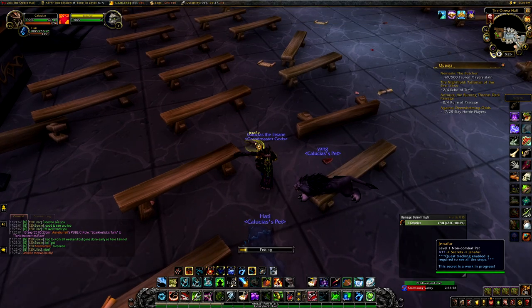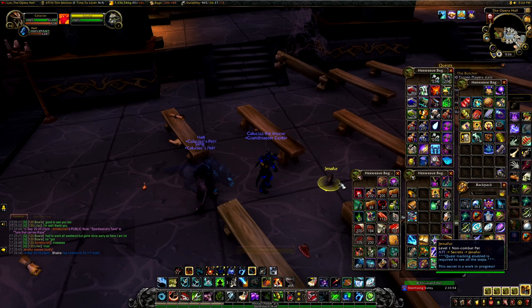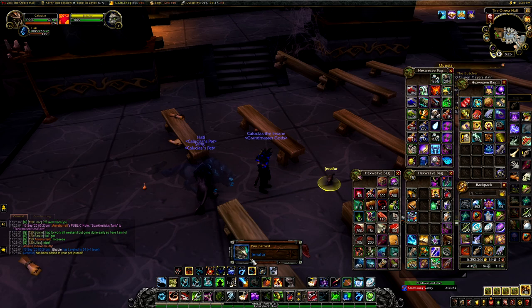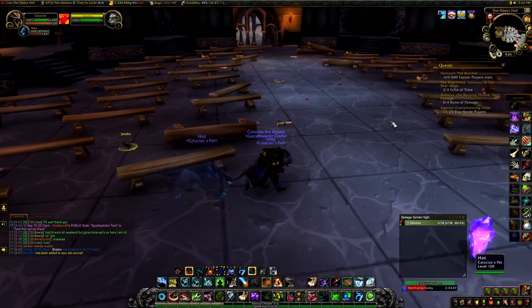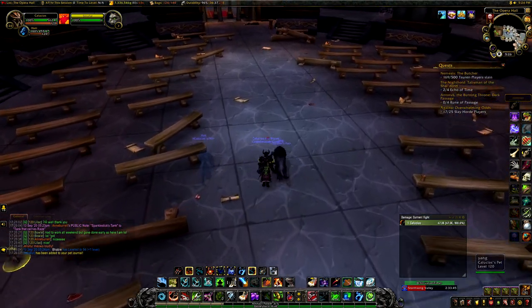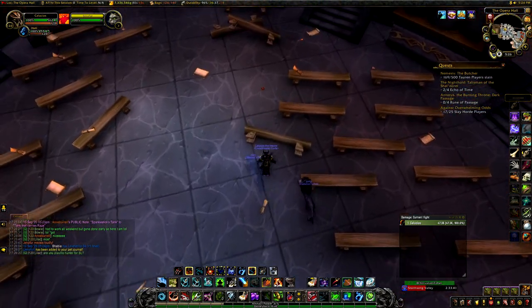Jennifer is now right here! Click Jennifer — you pet her and she's automatically added to your pet journal. She doesn't go in your bags or your mailbox. And that's it — that is how you get the Jennifer pet!